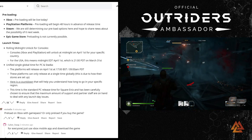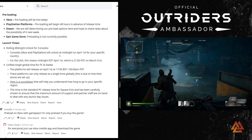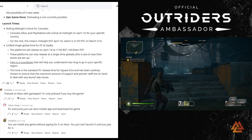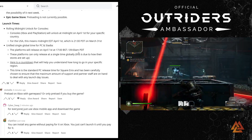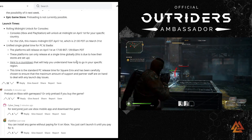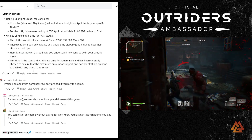In terms of launch times, consoles have a rolling midnight unlock — PlayStation and Xbox unlock at midnight on April 1st for your specific country, so the New Zealand/Australia time zone trick is still possible. PC and Stadia release at a single global time: April 1st at 9 a.m. Pacific, 11 a.m. Central, and noon Eastern. They've put up a countdown so you can watch the clock tick down.